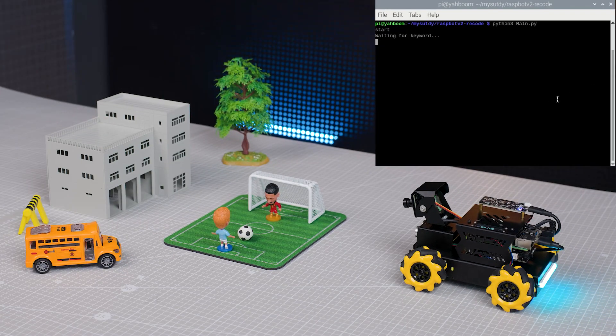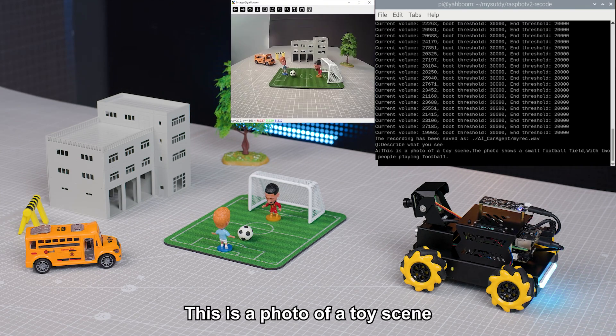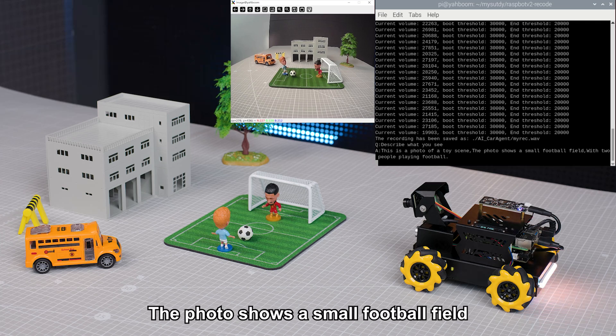Hi, Yabong! I am here. Describe what you see. This is a photo of a toy scene. The photo shows a small football field with two people playing football.